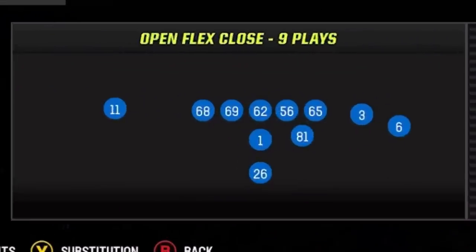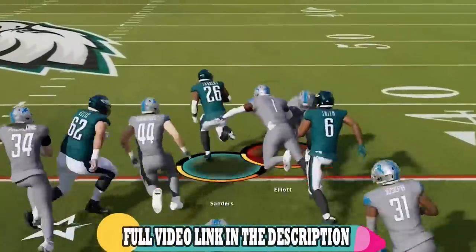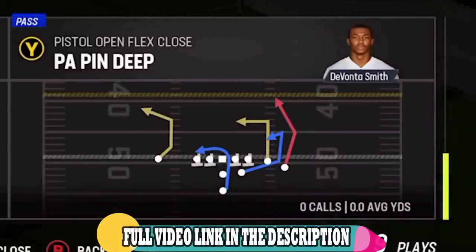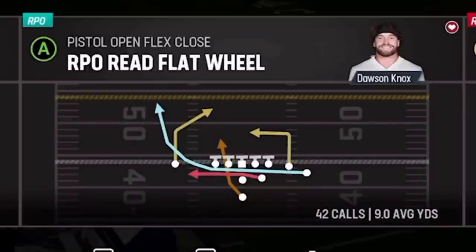This next play might be the best one as it beats both man and zone. The formation is the Pistol Open Flex Close, and the play is the infamous RPO Reflat Wheel, which has been banned from being used in EA-sponsored Madden tournaments recently, as it has a very well-known glitch route that works against any man or zone. I already put out a full gameplay using this play as well as some run plays, and a full breakdown of this offense on my second channel — links in the description.